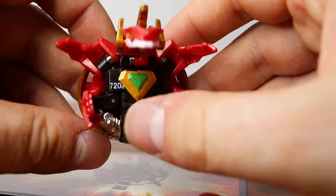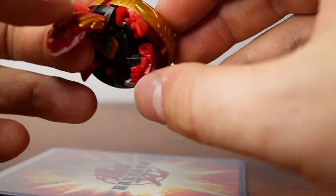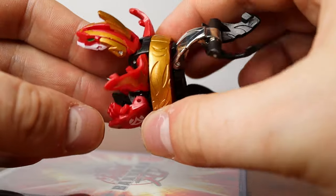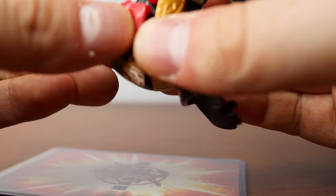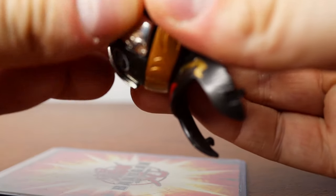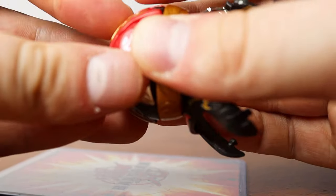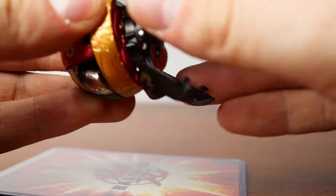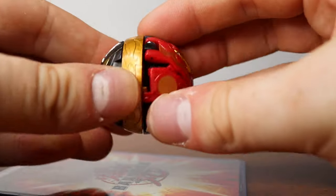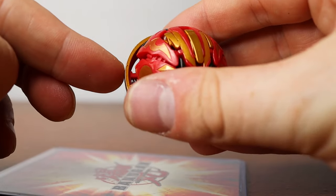To close Made Last Boss you just tuck in his feet. He's got horns you gotta remember to close. The hardest part is you gotta make sure you close this ring and then use all your hands to get all the different wings in. It can get complicated — some things are gonna click — but he's a tough guy, and then you just close that all together. And boom, you've got Made Last Boss.